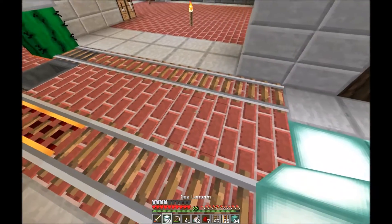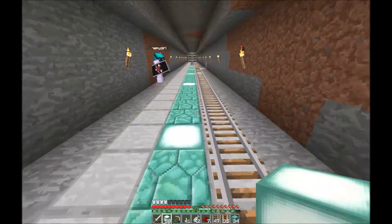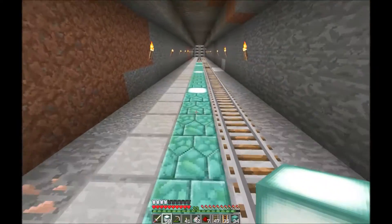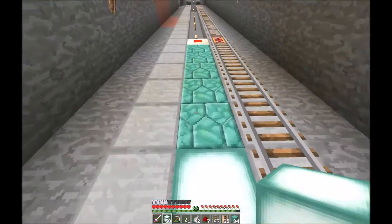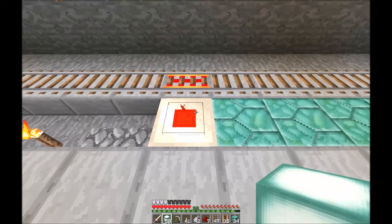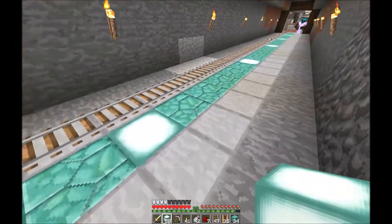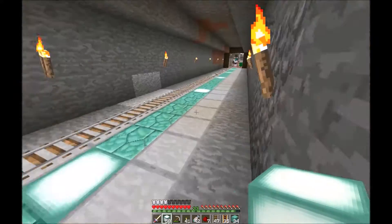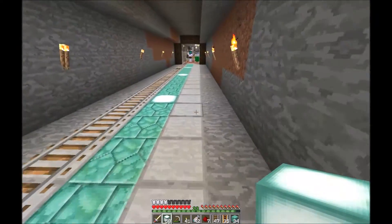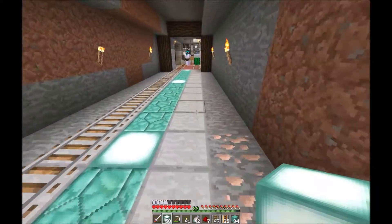However, our line isn't going to stop at the surface. What we're going to do is continue climbing straight up into the sky to a height of approximately 90 or 95. That will give us an excellent view and will also allow us to mob-proof the access point into the station.